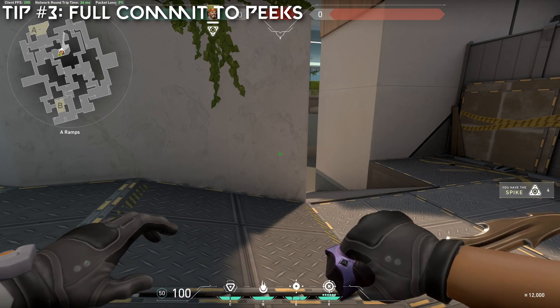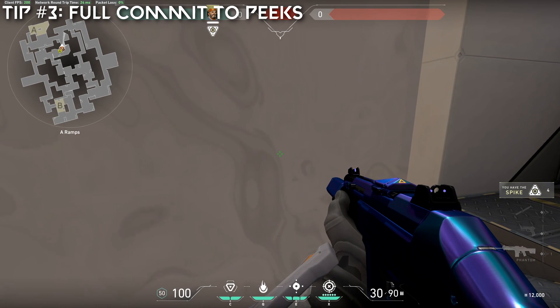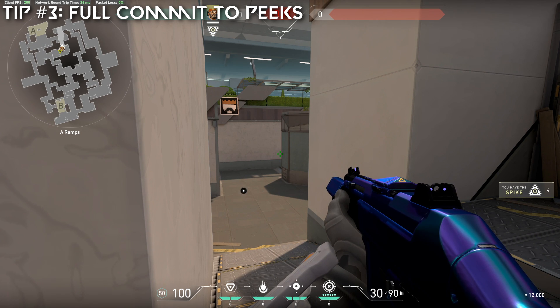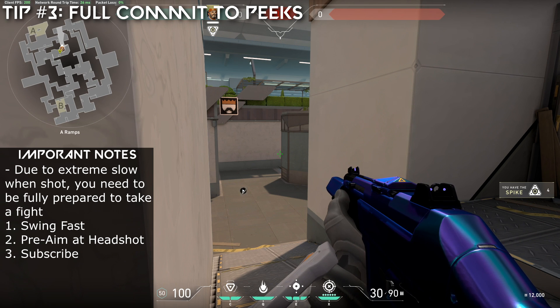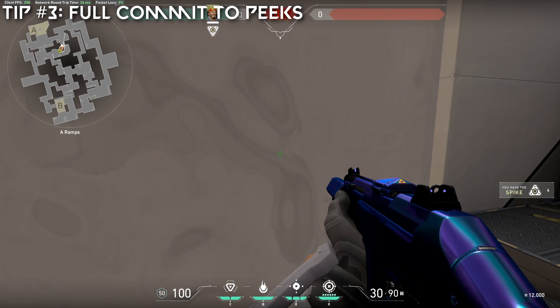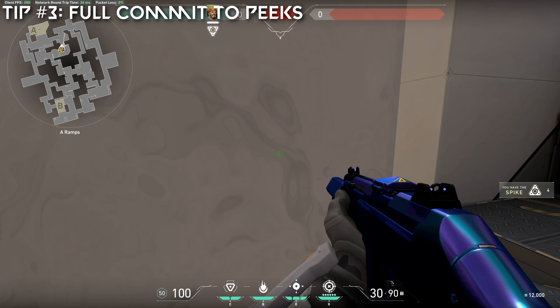Tip number three is to commit to peeks. What this means is that if you are going to check an angle or peek an angle, you're going to swing out, pre-aim on the spot where you think they're going to be, and you are always going to commit. It is very hard in this game to get away after you've been tagged by a shot. Remember, movement in Valorant is much slower than Counter-Strike, and the delay from when you get hit with a bullet completely stops your movement. So in this game, jiggle peeking is much, much harder. When you go for a peek, always be prepared to fight instead of backing away. You should always be ready to take a shot at someone instead of just looking for information.